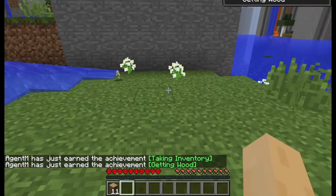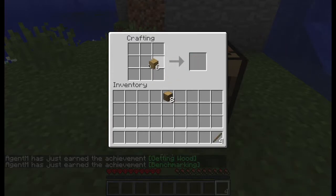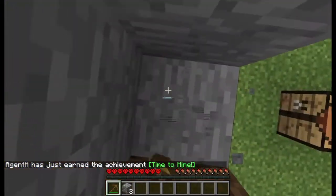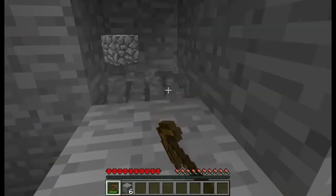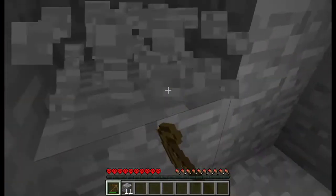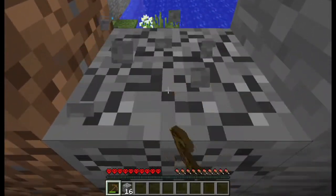Let's open our inventory and drop our wood on the ground. This is a let's play, all right. I'll put the preset link in the description below so you can use this preset for yourself and try it out.